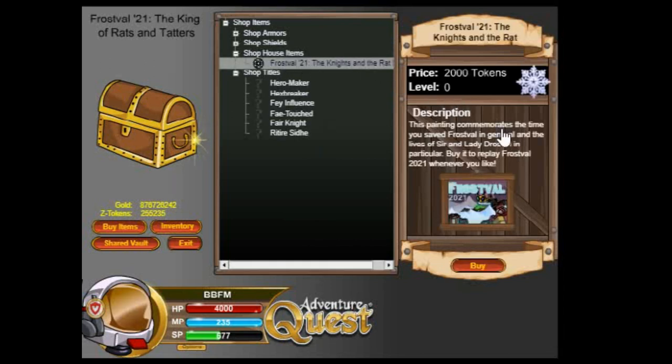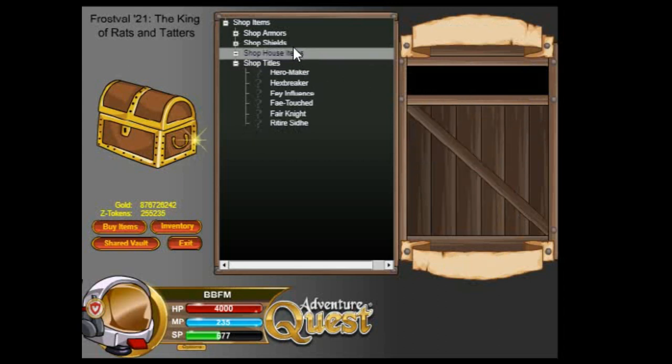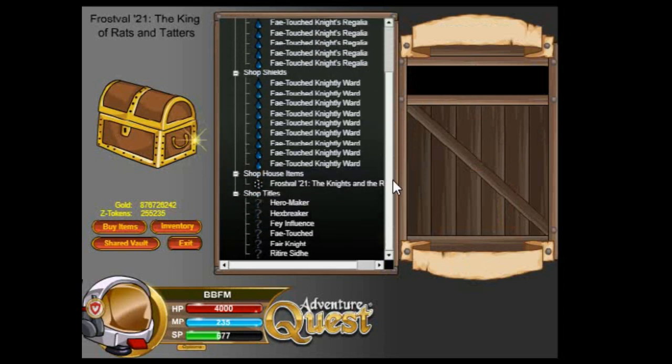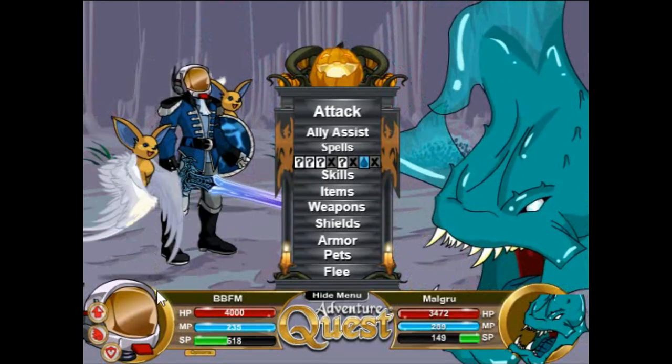We can buy — ooh, that's quite pricey. Okay, we have a shield and we have an armor. So let me just buy this stuff and test it out and give you guys my two cents. We got the armor, we got the shield.